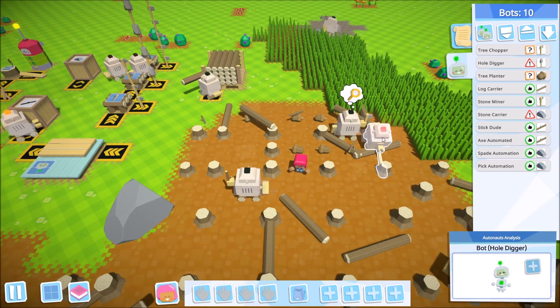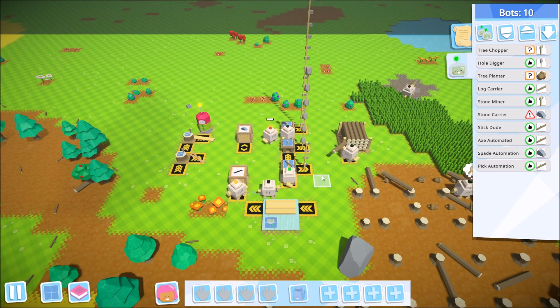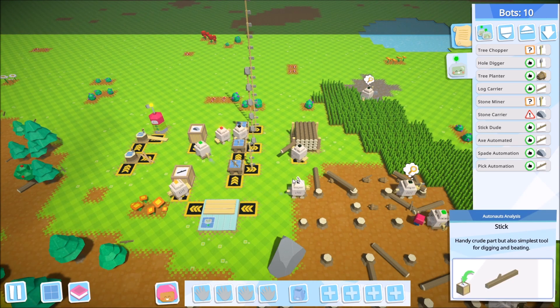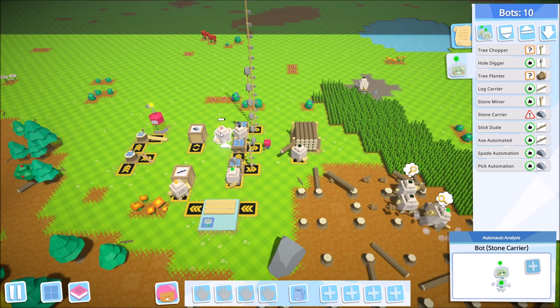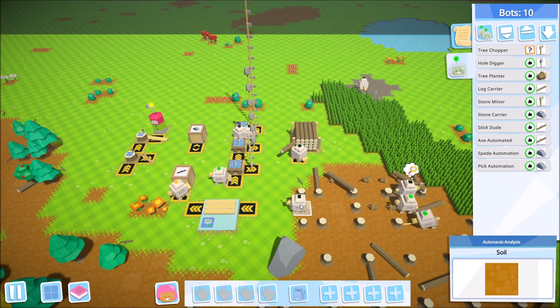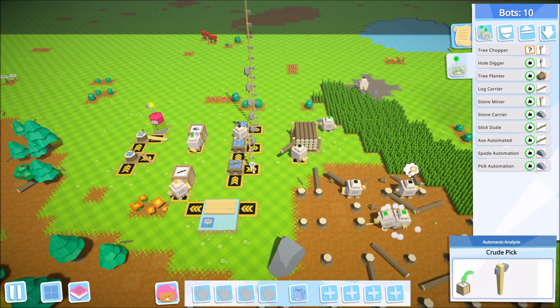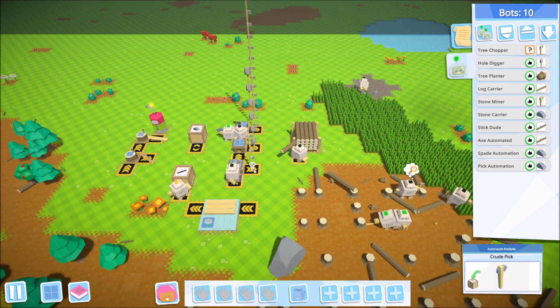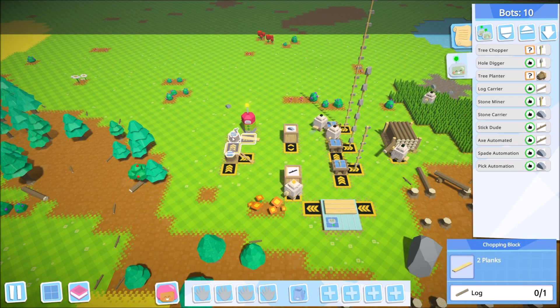The good news is I'm not terribly worried about these huge columns of tools, because they'll be used over time and I'll restart the automation when needed. Right now we simply don't have enough workers consuming enough tools to worry about it in the short term — but I definitely wanted to show you one way of doing this. It'll be a little while before we get to step two. Next we need to automate the creation of planks and poles.